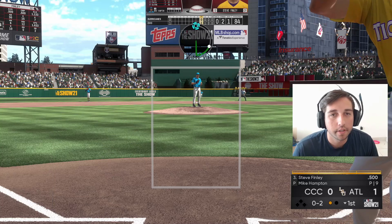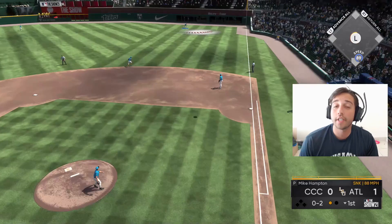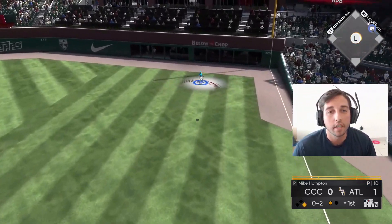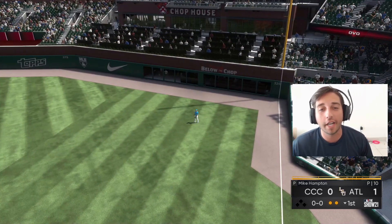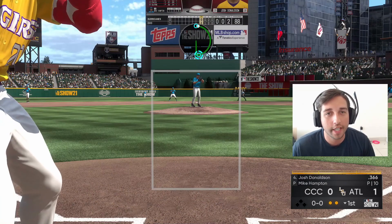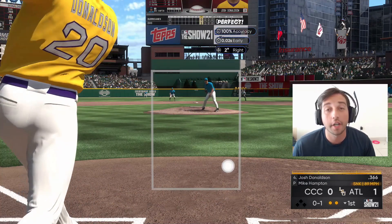Good pitch — go sinker up and in. He was late on the sinkers but he turns on it, luckily gets under it for a routine play to right field. Santander almost didn't lock in — no idea why. Two outs, Josh Donaldson coming up. We already gave up a run hanging that slider to Soriano. Changeup gets Donaldson — strike three, let's go. We're down one-zero going to the top of the second.